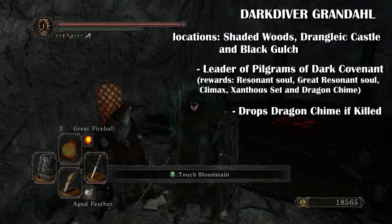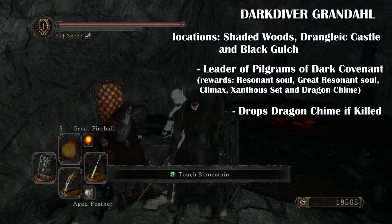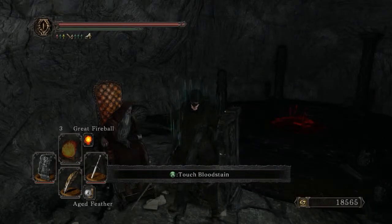You also get given the dragon chime if you complete the covenant, so even if you've already been given one and you kill him, he'll give you another one — meaning you can get two of them, which is very useful.